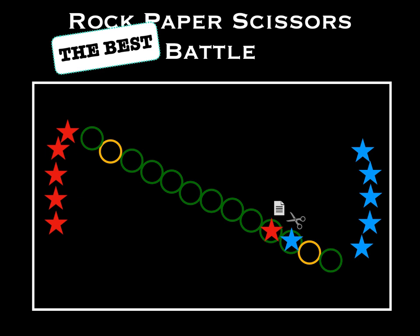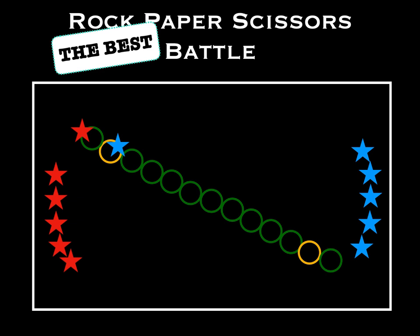The blue player's scissors has beaten the paper from the red player, so that red player needs to jump out of the line and the blue player continues on. The next red player should be jumping in, but that player is not paying attention, and that hurt the team a little bit — so players always have to be aware and prepared. They've met again, paper beats rock, so that red player is out and the blue player continues on, making it into that hoop — the winning hoop.